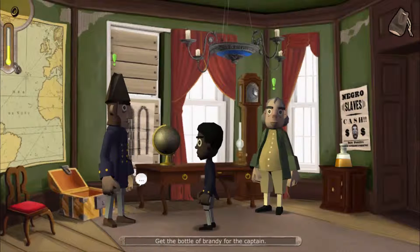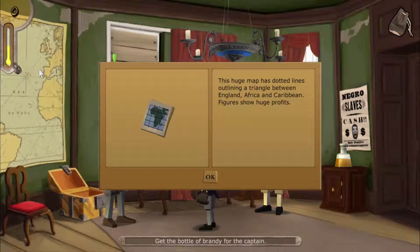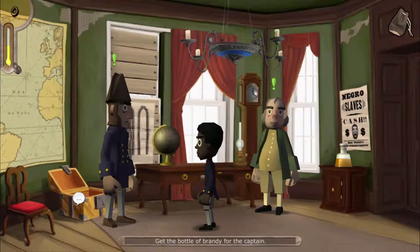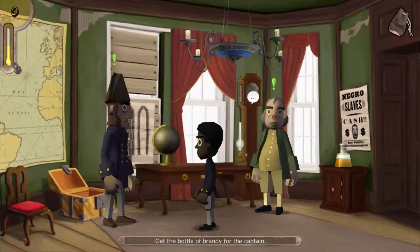You can click on certain objects in the game and it'll give you information, like this map. The game does a good job of making sure you know your place in the world as a slave.